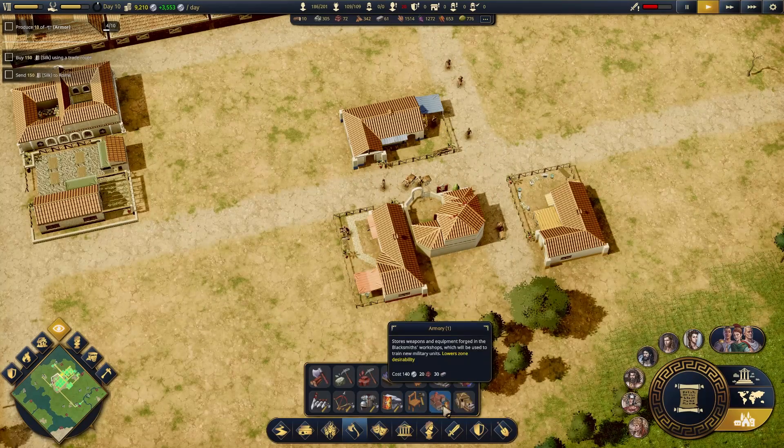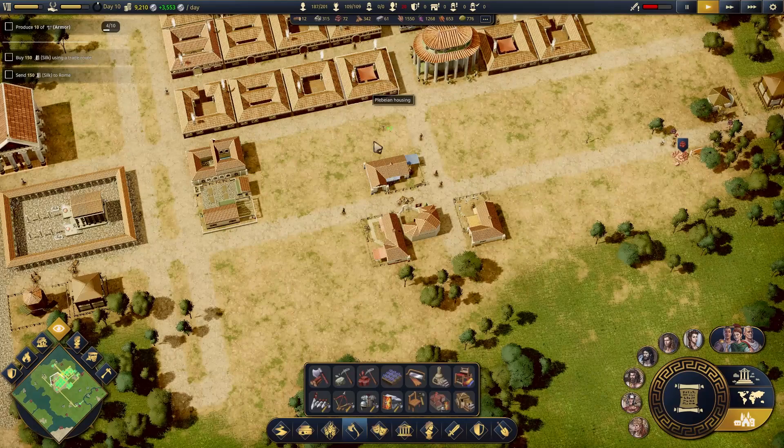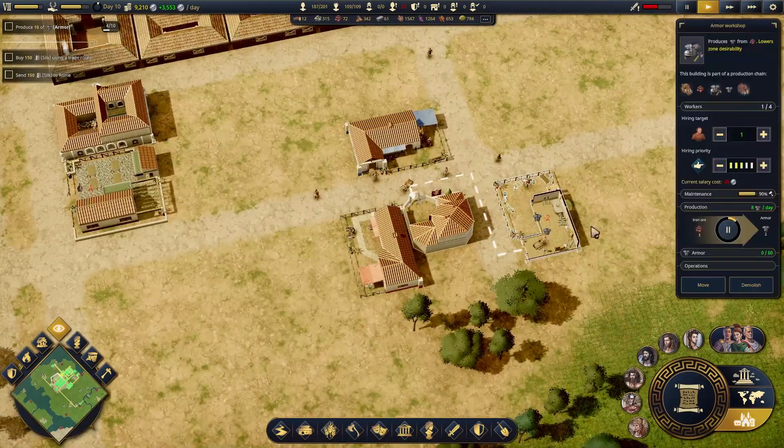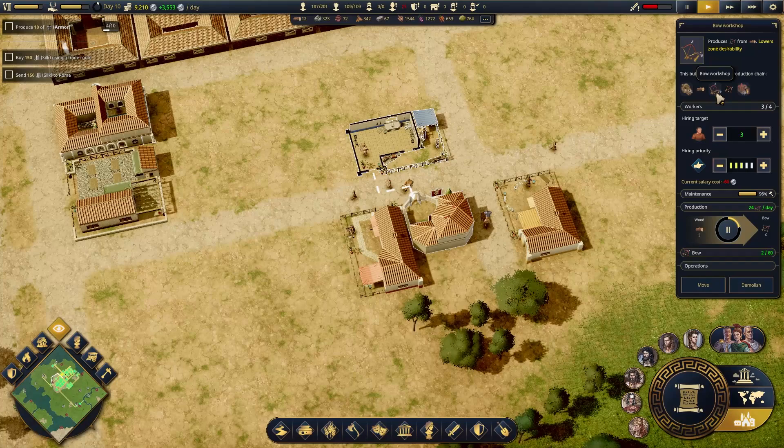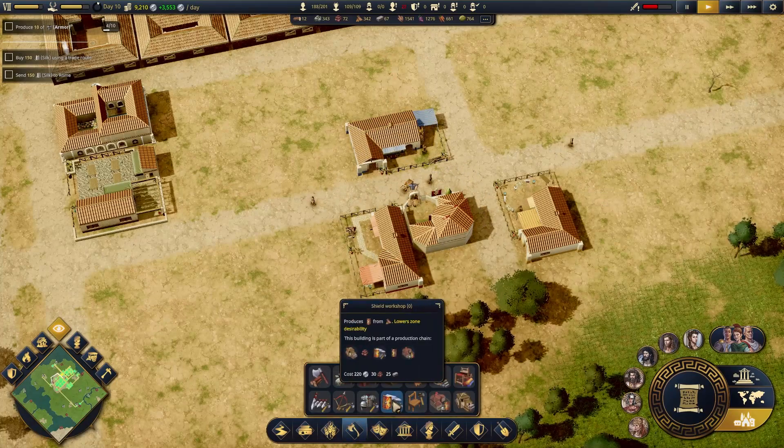Flaxfield — oh, that could be good. Sawmill — I think we're doing okay. Now what is our plank situation? Consuming zero per day. So wait, aren't you supposed to be consuming? Something consumes planks per day.